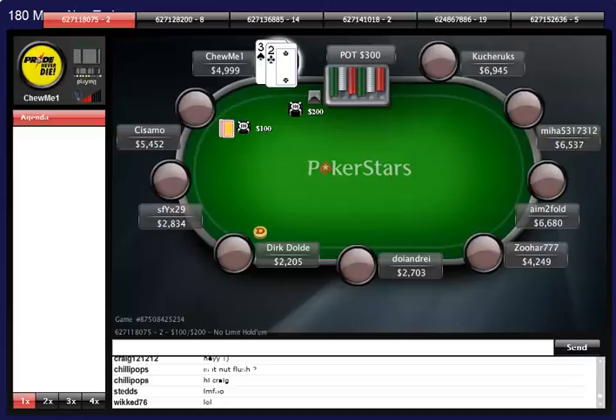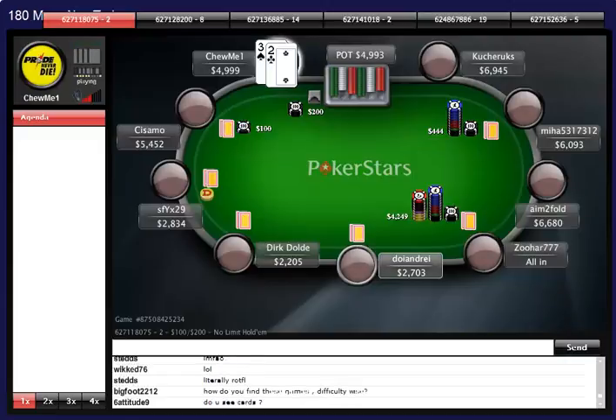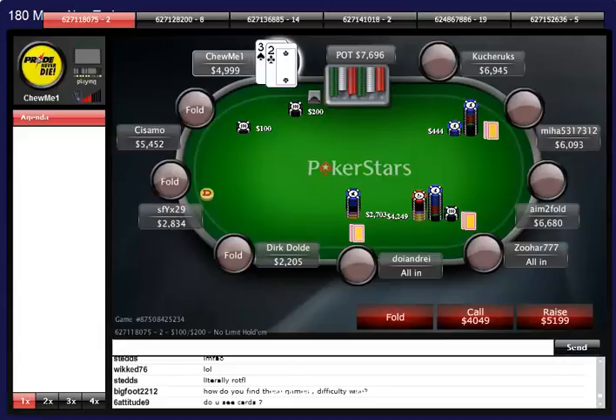I have 3 of spades and 2 of clubs in the big blind and the blinds have gone up to 100-200. We have a super big shove over here - Zuhar777 has been playing very tight, so when he reshoves 21 big blinds I'm pretty certain he has a huge hand.